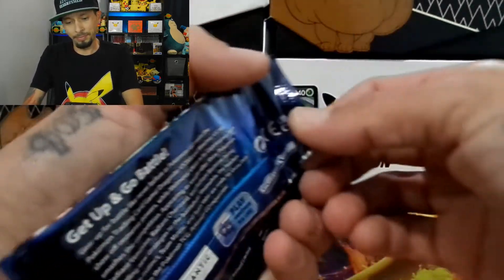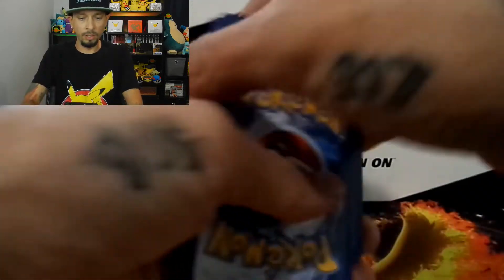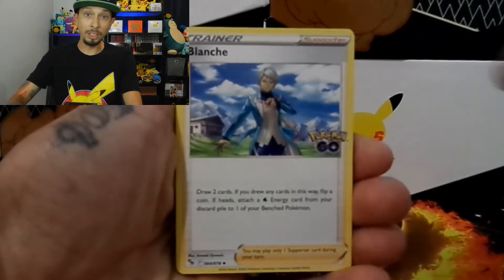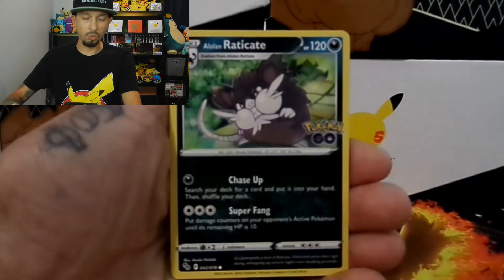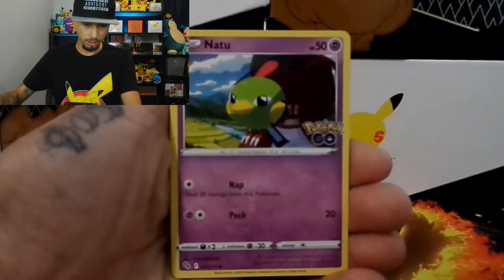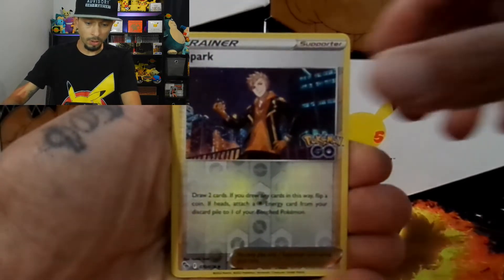Pack two. What do we got? Here's the code card. One, two, three, four to the front. And we have an Electric Energy, Blanche, Areatos, Spark, Pneumol just sleeping, Alolan Raticate, Tranquil. We have a Larvitar, Natu, Spark Reverse Holo, followed by an Articuno Holographic Rare.